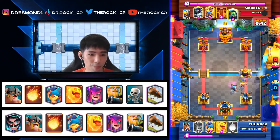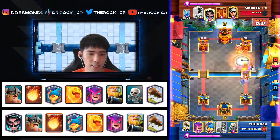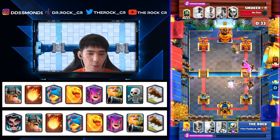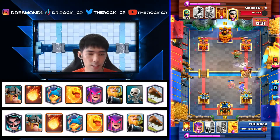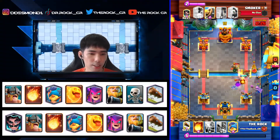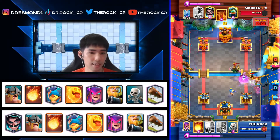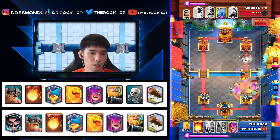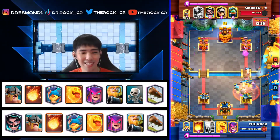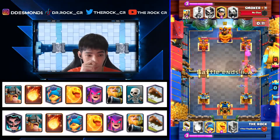We go with the RG counter push with Fireball ready in case we need to reset — we do it. We didn't get the tower but we get the reset. We have to lock because he was going to Zap, and we still manage to defend. Those spawned Hogs help a lot — without them the Bandits and everything would go directly on my tower. Fisherman pull; he Zaps and nearly takes the tower.